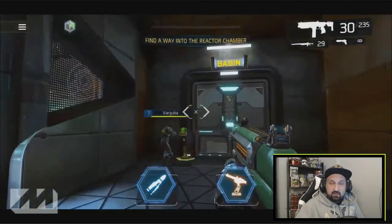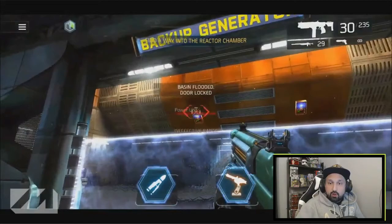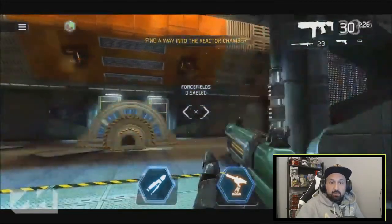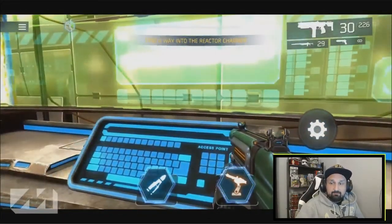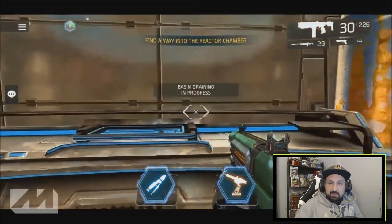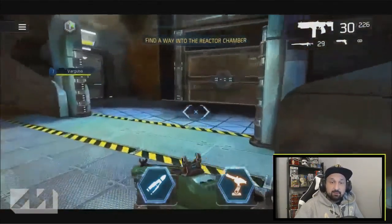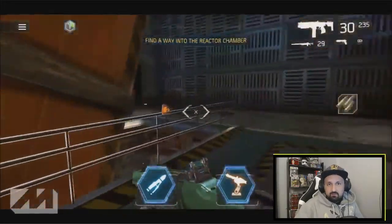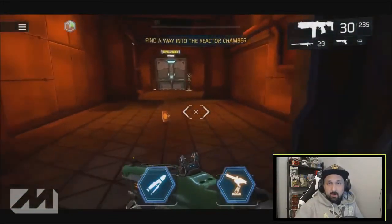At the other end of the corridor there is another door — it is locked. When you click on it, it says 'Basin flooded, door locked.' There's a barrier here — shoot the two things at the top to open the barrier. Go right, there's a computer there. Click on it and complete the hacking sequence. Once done, it will say 'Basin draining in progress.' Go back and when it says 'Basin drained' you can open that door.